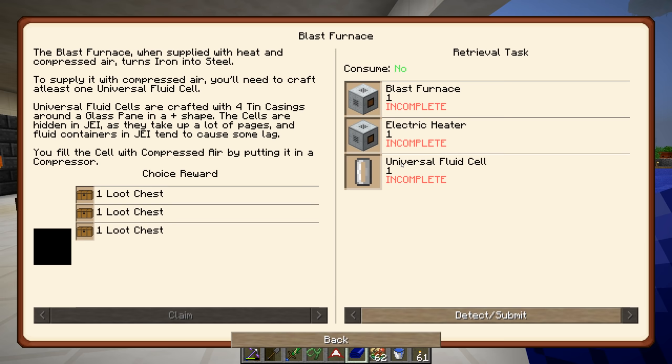We need an electric heater, a blast furnace, and one universal fluid cell. The blast furnace, when supplied with heat and compressed air, turns iron into steel. So we need compressed air and then we need the electric heater for the blast furnace. To supply it with compressed air, you'll need to craft at least one universal fluid cell. Universal fluid cells are crafted with four tin casings around a glass pane in a plus shape. The cells are hidden in JEI as they take up a lot of pages. You fill the cell with compressed air by putting it in a compressor - this seems pretty straightforward.